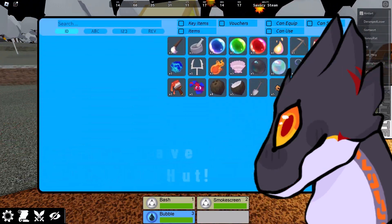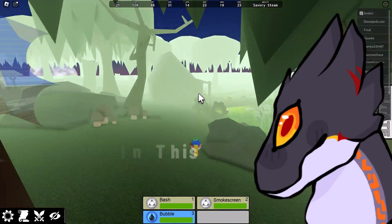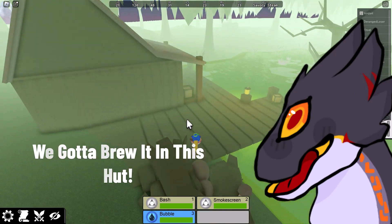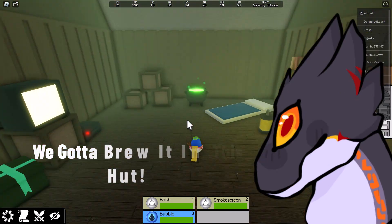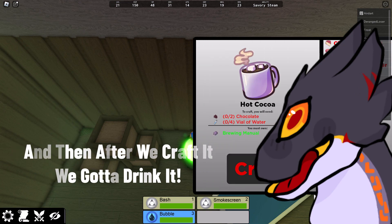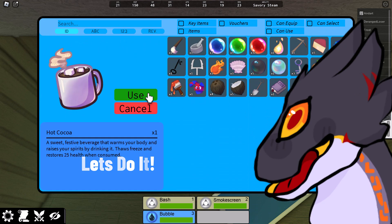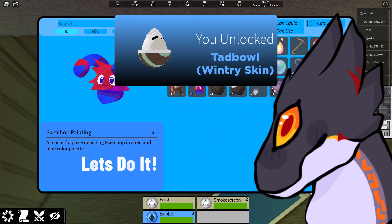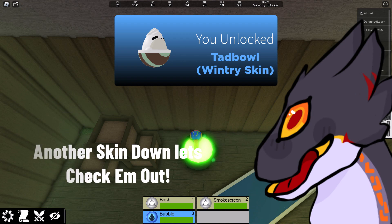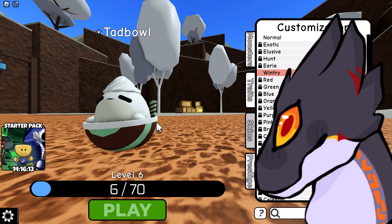Around two presents should be enough to get what you need. Now we're all set — it's time to brew it at the swamp's hut. You're going to need the brewing manual, don't forget about that. After we craft it, we drink it to earn the skin. There we go, we got ourselves the Wintry Tadbowl! Another skin down.